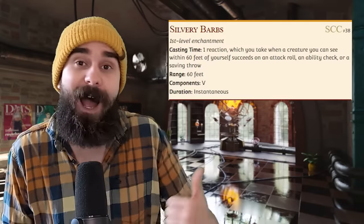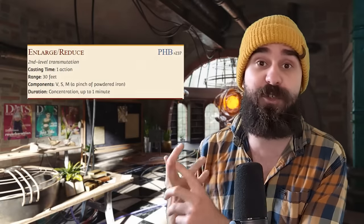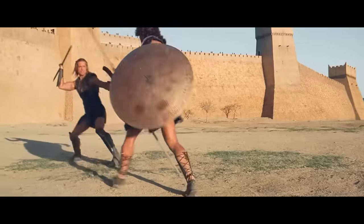Bard spells are really good. You've got Silvery Barbs if you only care about winning and are also evil. But there's also Cure Wounds, Faerie Fire, Enlarge/Reduce, Mirror Image, Hold Person, and a bunch of other amazing options to buff yourself and your allies in combat. Bards are probably the most passive spellcasting class, and Fighters have a reputation for being able to do nothing except fight. But put them together and you get this awesome mix of combat utility and support. Plus, it's just funny to hit goblins over the head with your cello.